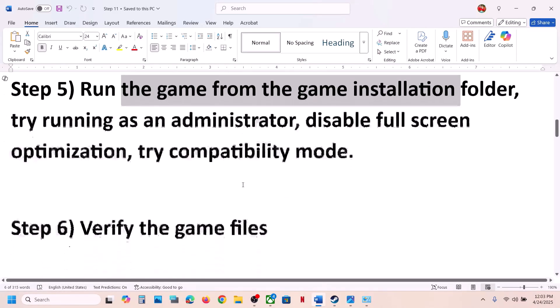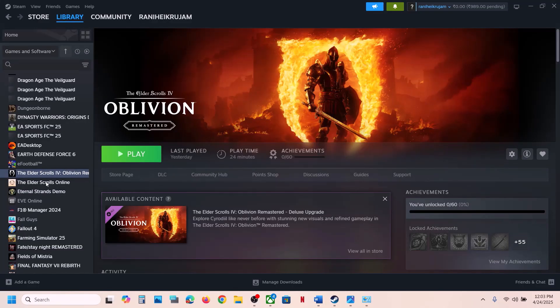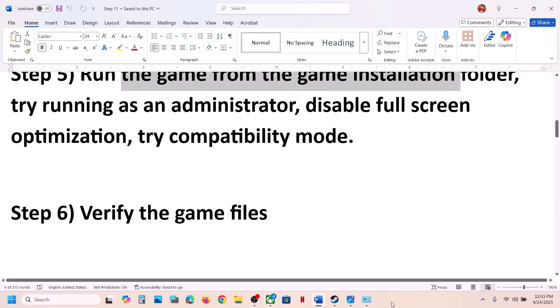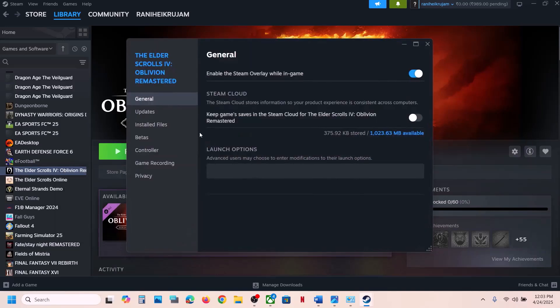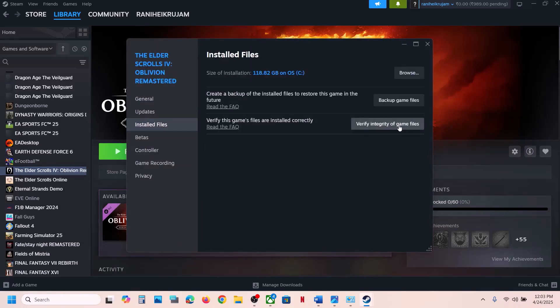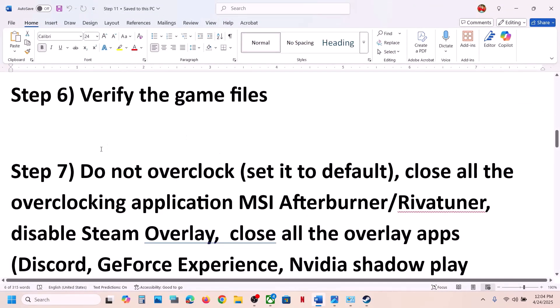The next step is to verify the game files — this is important. Right-click the game, select Properties, go to the Installed Files tab, and click Verify Integrity of Game Files. Once verification is 100% complete, launch the game and check.